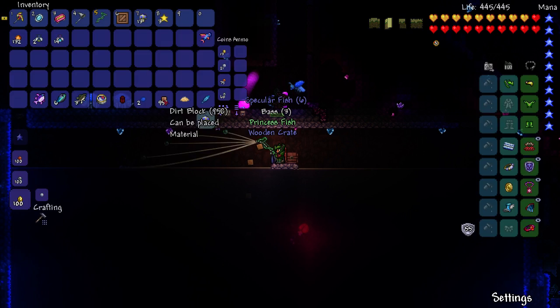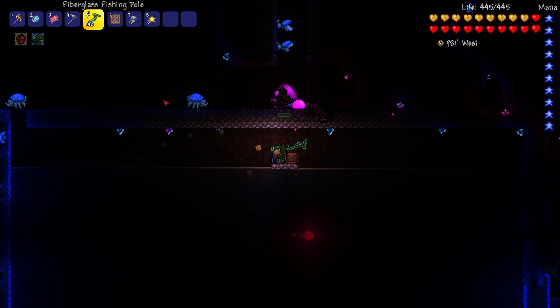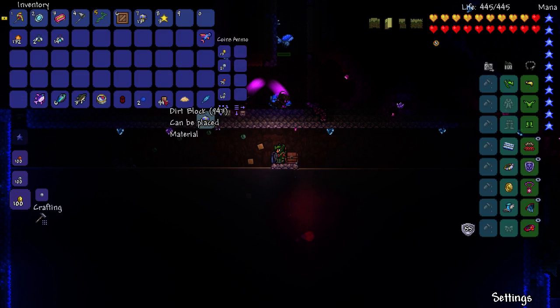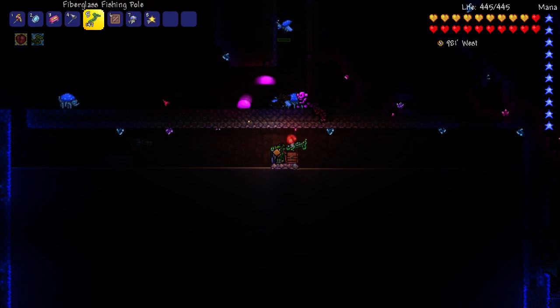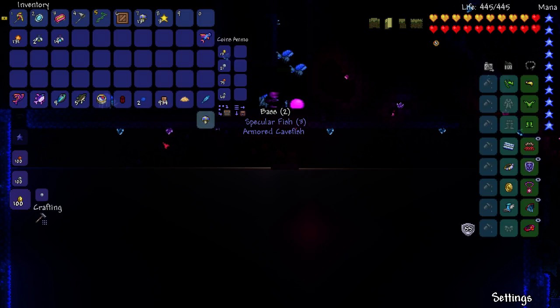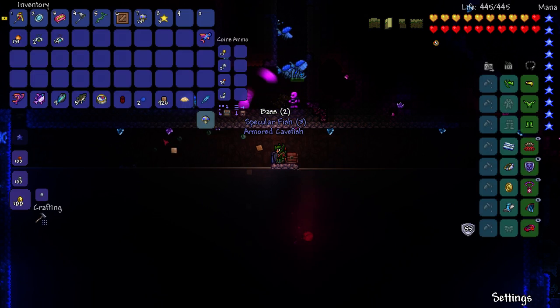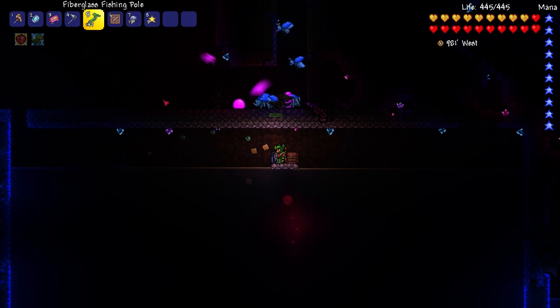I'm not actually touching anything right now — I'm just talking and letting the script run for me. It's going to keep doing the same thing all the way until that item stack hits nine, and then it moves to the next item stack, so it would move to the gel and do the same thing, running all the way down to the left of that bottom row.